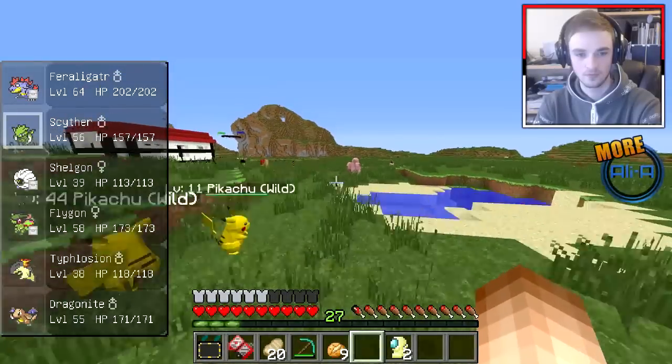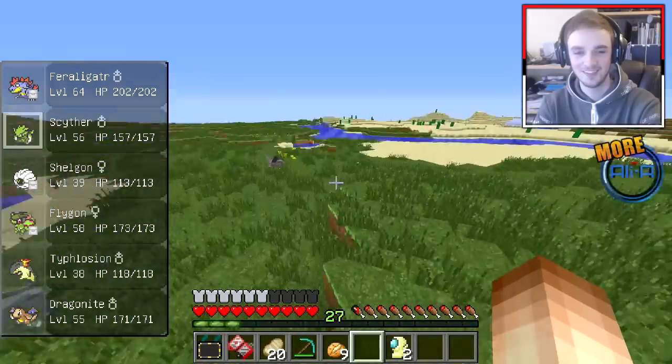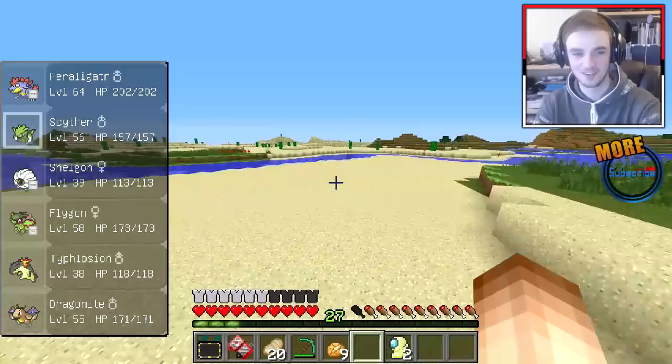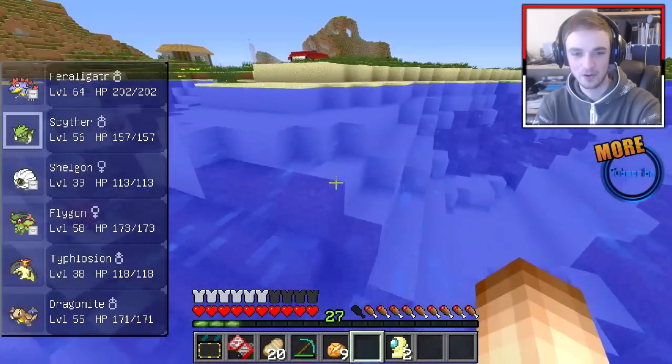Yeah, cause now if we encounter a Legendary we'll probably just cry — probably just break down into tears. At least we should just end up wiping us out over and over. Hey guys, welcome to an episode of us getting killed by a Legendary. We can't capture it. It sucks. Damn Pokémon.